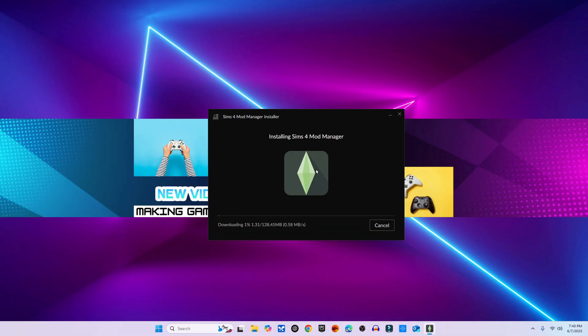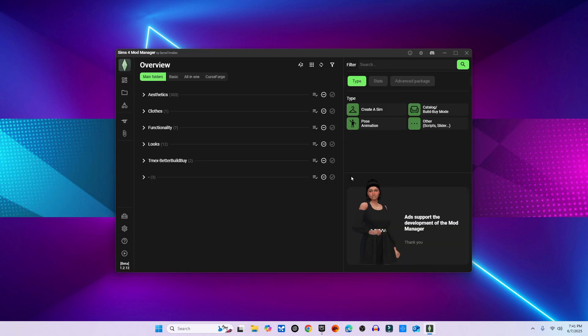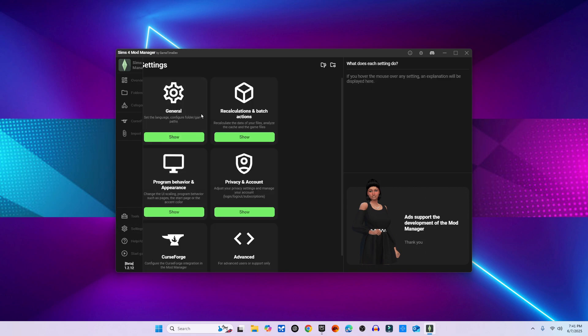When you open the app for the first time, there's a setup wizard. Because I already had it installed before, I can't show that part. But if you want, skip that and follow me to configure everything from inside the app. Go to Settings — the gear icon on the left menu — and open the General tab.